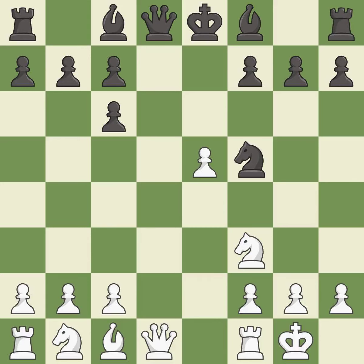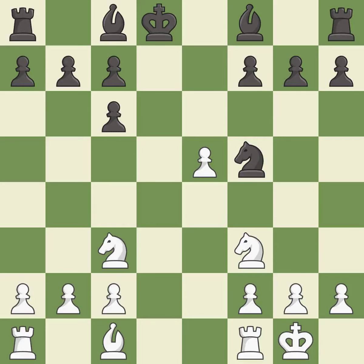Nf5 moves the knight to an active square where it controls d4. Qxd8+ trades queens and stops black from castling. Kxd8 recaptures the queen. Nc3 develops the knight toward the center and controls the d5 and e4 squares. Ke8 moves the king away from the open d-file. h3 controls the g4 square and prepares a potential g4 pawn push.